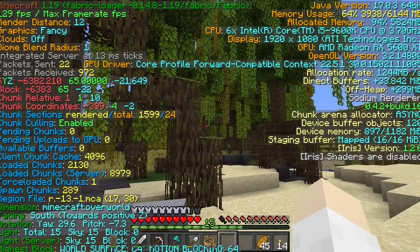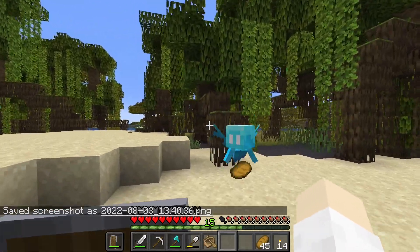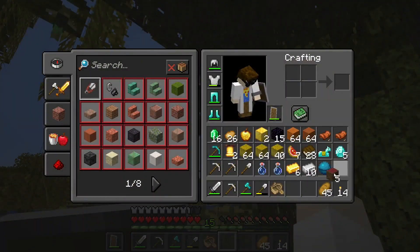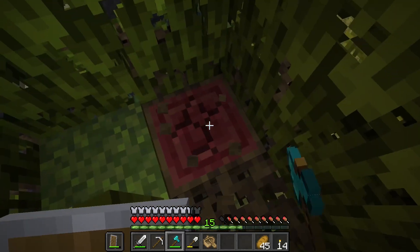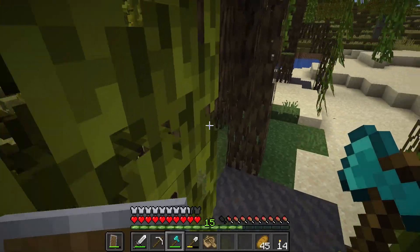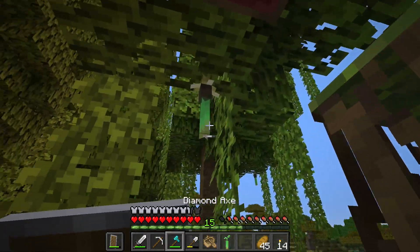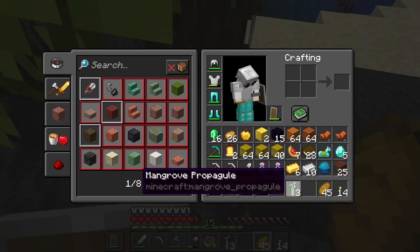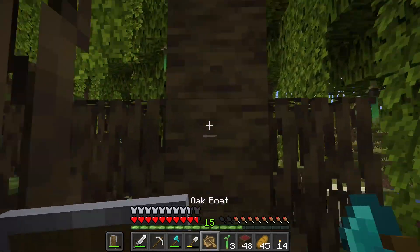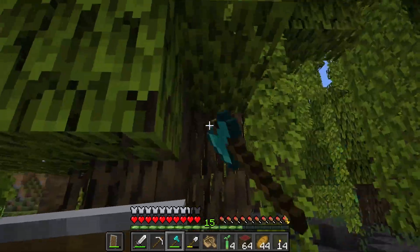A few moments later. Actually, just a line of mangrove. That's kind of cool, actually — not gonna lie. I have room for mangrove logs and mangrove propagules. I wanna collect like a stack of this wood. Maybe more. Propagule! Yes! That looks like a yes! Three propagules! Oh, this looks like a nice mangrove tree. I mean they're all nice because they're mangrove trees. That looks like a yes — four propagules. That should be plenty.